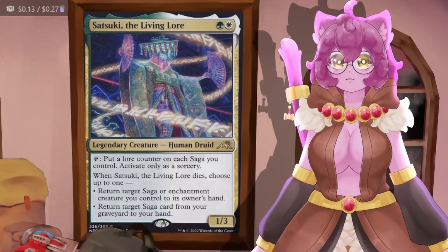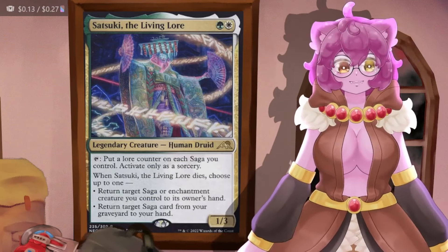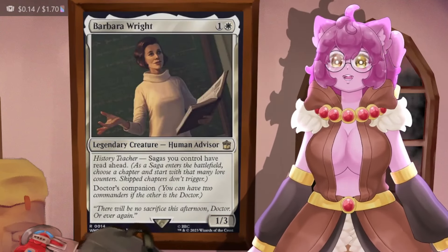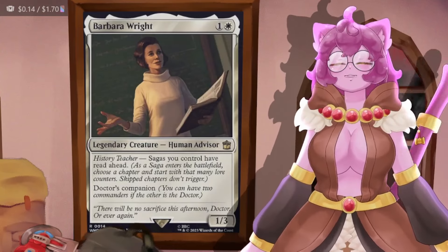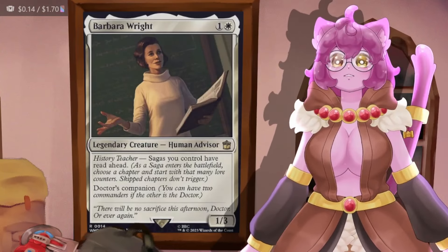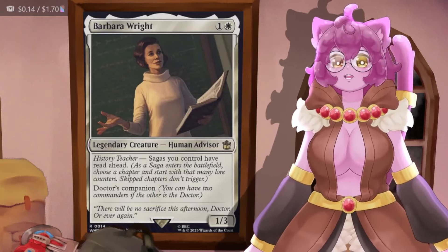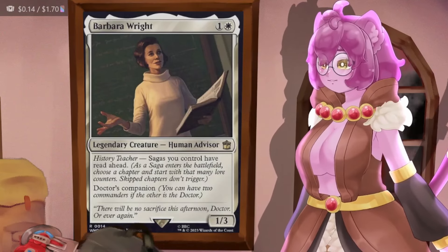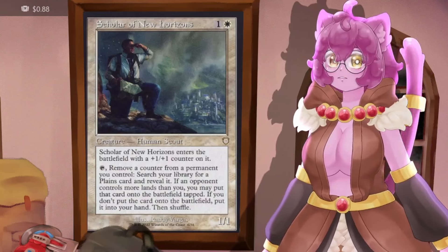This is also the reason Satsuki is in here — so we can get a trigger of a lore ability on every turn cycle, and a cascade one to four of these cascades from Tom Bombadil every turn cycle. Then we have Barbara Wright, which lets sagas have Read Ahead. Read Ahead means when a saga comes down we can choose how many lore counters to put on it when it touches the board, so we can auto-trigger a saga if we desperately need to.